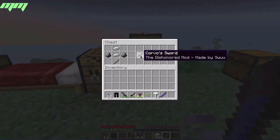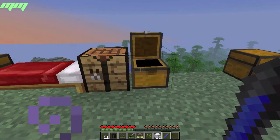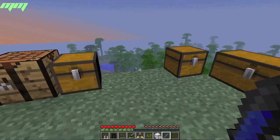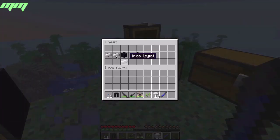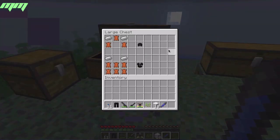To make the sword you need two iron ingots, flint, and a stick — that gives you the stone sword. To make the gun, that's how you make it.